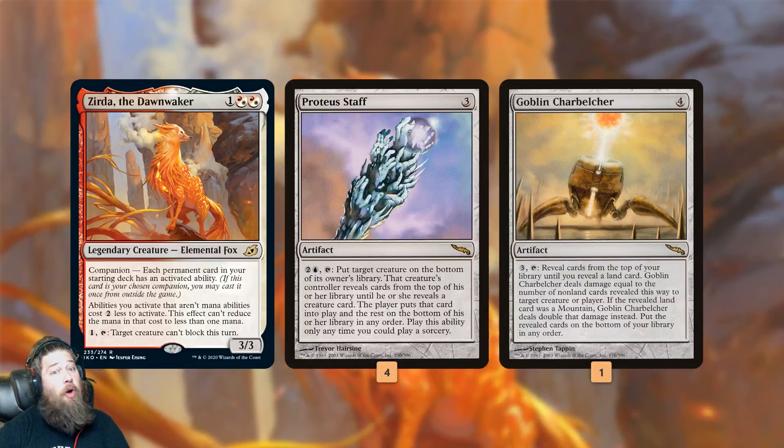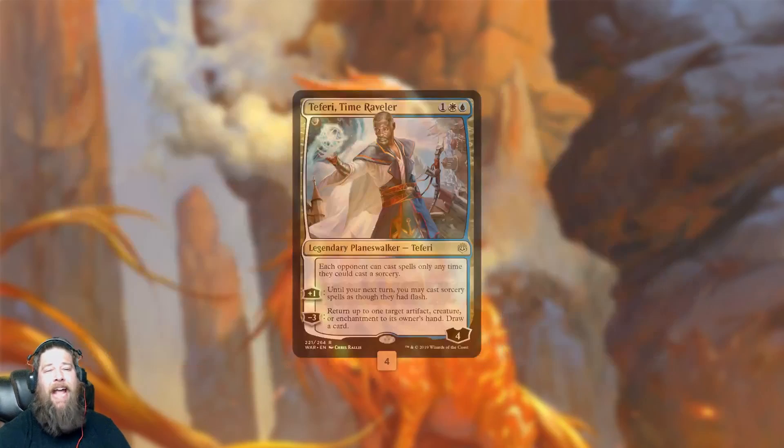That is the main plan of the deck. Also worth mentioning, we can use the Proteus Staff Zerda combo again and again while we're waiting to set up our combo. Let's say we need a counterspell or removal spell — Proteus Staff on Zerda will find that, because we get to reorder our deck every single turn. We can keep doing this repeatedly because Zerda is going to keep coming back as the only creature in our deck.